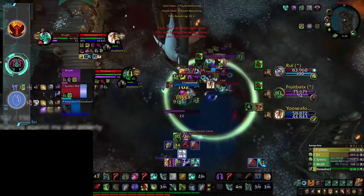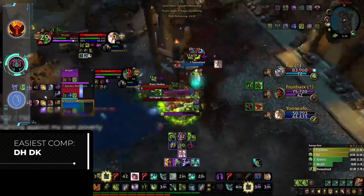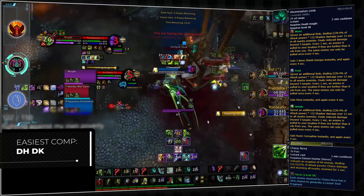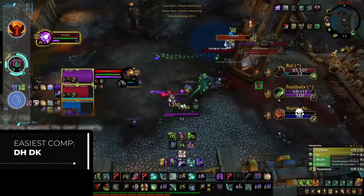As far as comp options are concerned, Demon Hunters are quite flexible, but might find it easiest to play with a Death Knight, who are seeing a noticeable jump in strength this season. This comp doesn't require much precise setup, and Abomination Limb makes it much easier to land triple Chaos Nova setups that can be chained into unhealable AOE damage. Without needing much coordination, this comp is well suited for an easy Gladiator push.